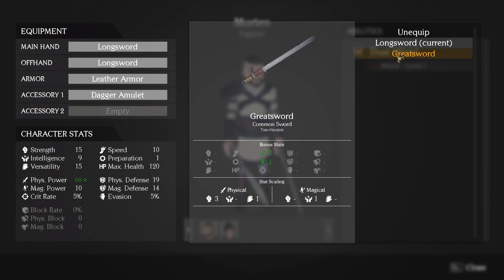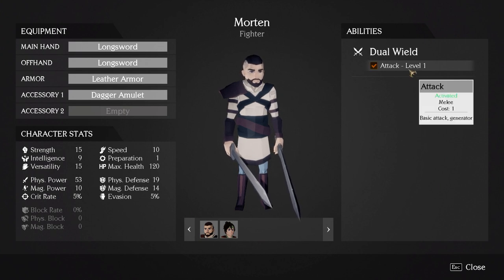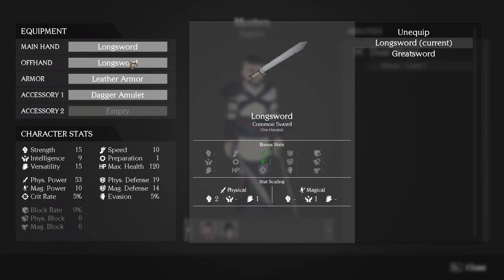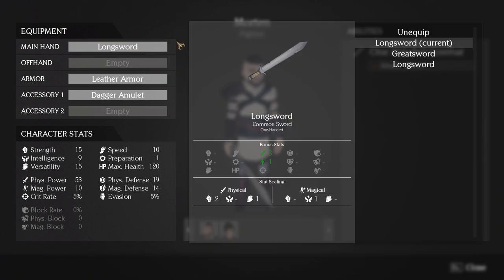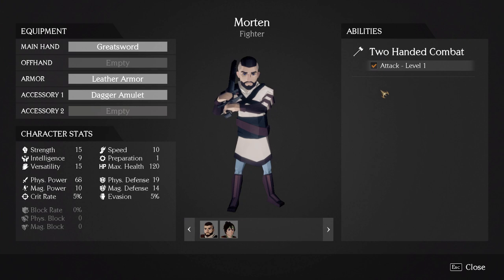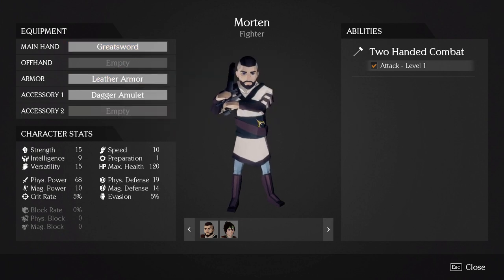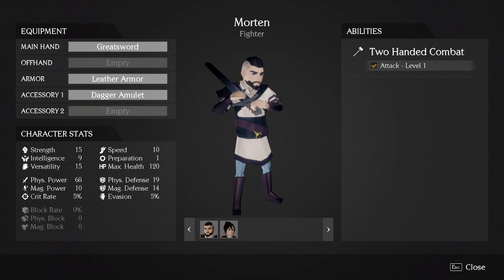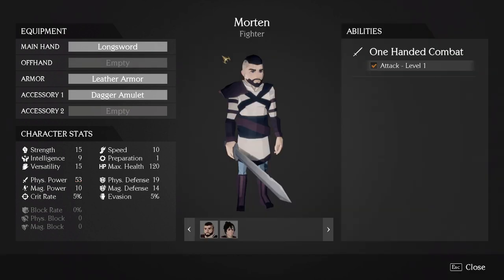Right now he's dual wielding, but if I unequip one sword he becomes a one-handed combatant, and if I switch to a greatsword he becomes a two-handed combatant. Each weapon type he equips means he'll start learning more and more skills depending on how he's currently equipped. So switching items essentially turns him into a different character in battle. In this case I'm going to keep the double long swords.